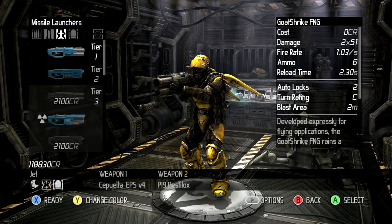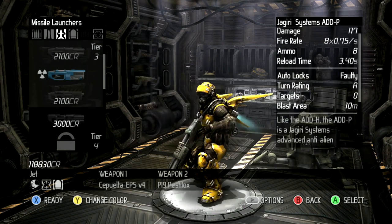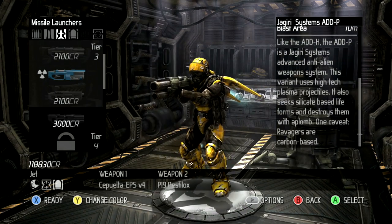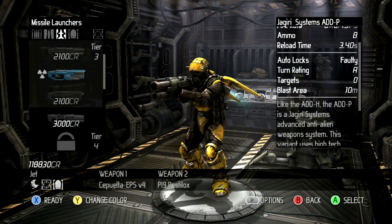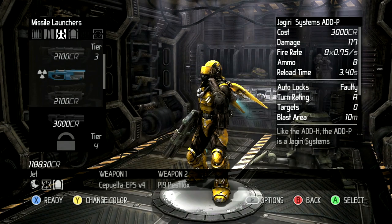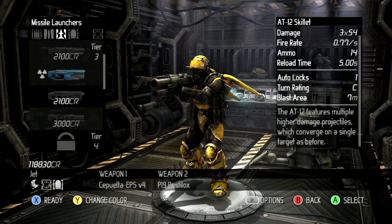What else do we have? We have a rocket launcher. Do we have a new goat strike? I want something homing. So this is a homing — auto locks is faulty. What does that even mean? Seeks silicate-based lifeform and destroys them. One caveat: ravagers are carbon-based. That's funny, so it doesn't lock on. 8 shots times 100, and then this one does turn rating of C, 3 times 50. Doesn't seem very strong.